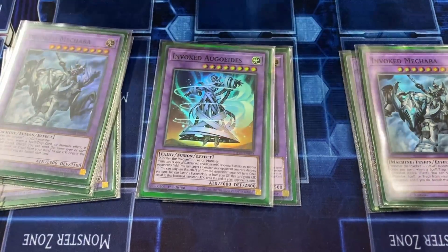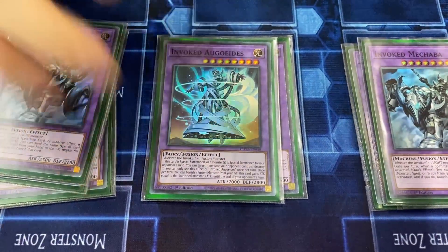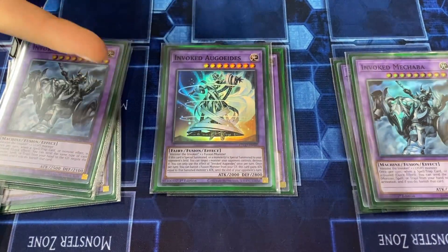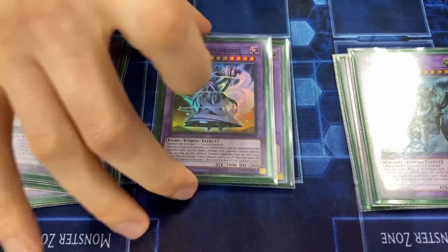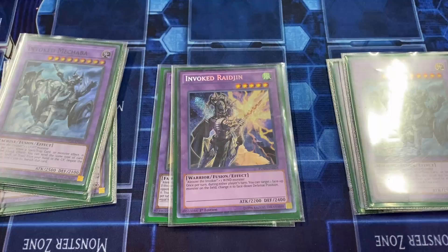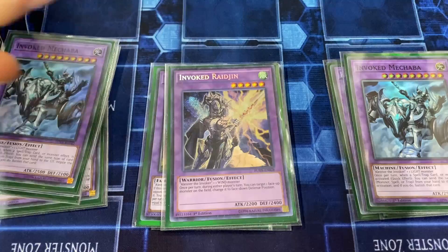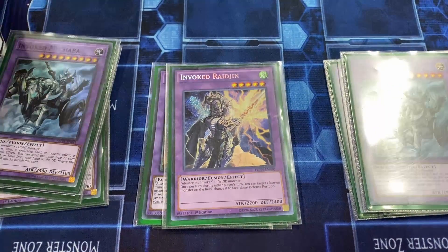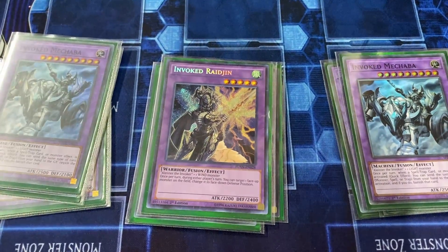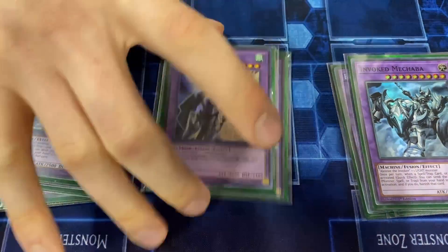We also play Invoked Caliga — really good as a Super Poly target. You can normal summon Aleister and then Super Poly to get rid of a Jacoon or something. With Meltdown on field, if you target a Herald of Ultimateness they can't chain it because Meltdown protects the summon — it's essentially a pop they can't respond to, which is insane. For our last Invoked we play Raging — we play three Wendy so you can make it to protect Winda. In worst case scenarios you make this and it's a good beater.